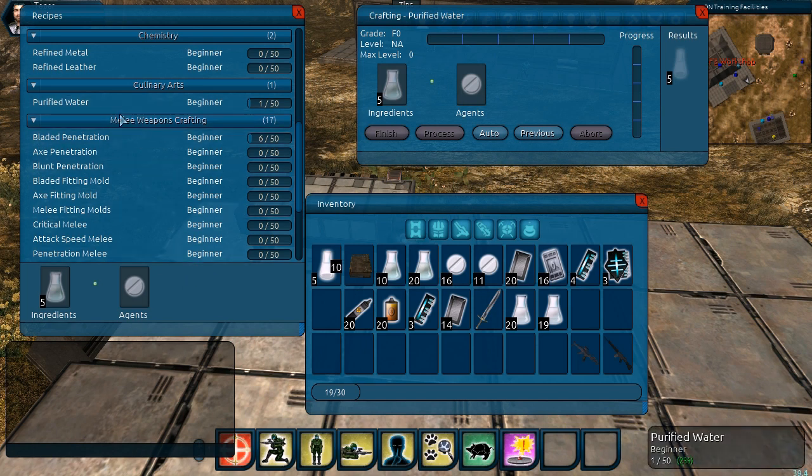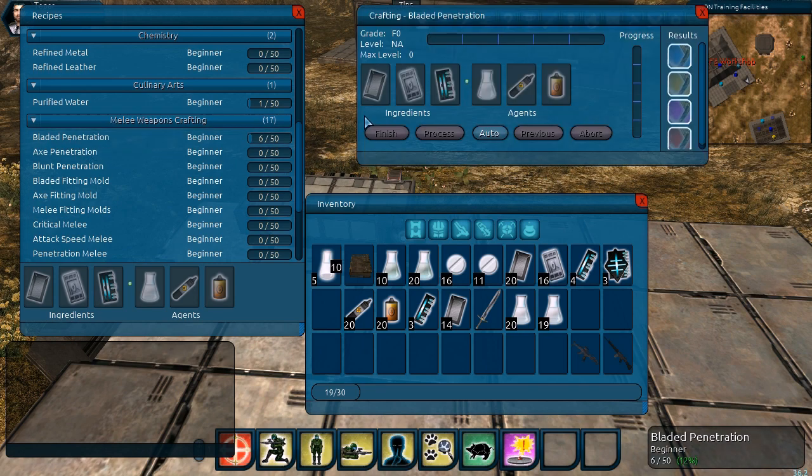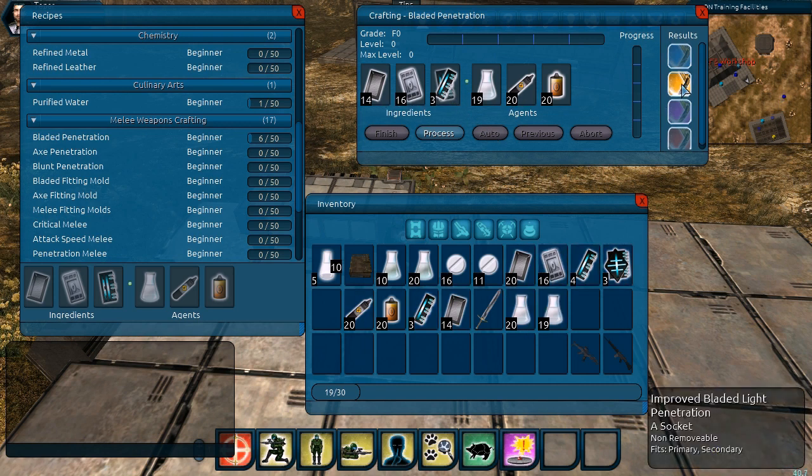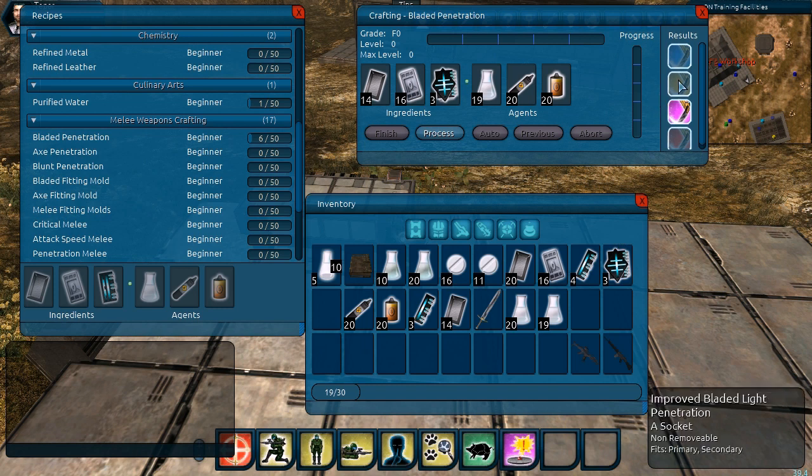Next we're going to look at a more complicated recipe — the bladed penetration recipe. Clicking on it, you immediately notice we have three agents and three ingredients this time, along with four different results. The results come out of the recipe based on what we call a filter. The filter ingredient in this recipe is the power distributor. Hovering over it shows three different power distributors in our inventory. When we auto-populate, it produces a bladed light penetration fitting. By swapping in a medium power distributor, the result changes from light to medium — changing the filter ingredient changes the result.